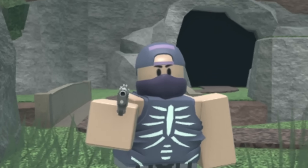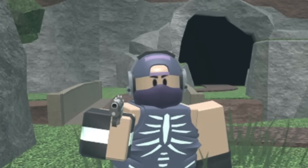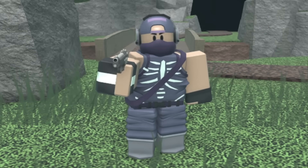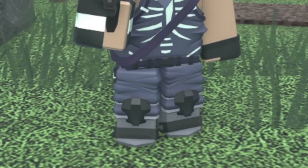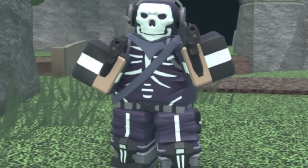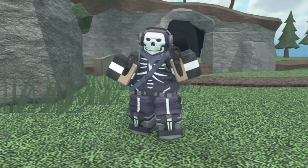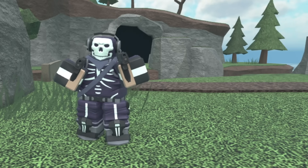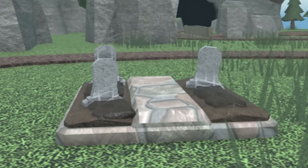Next up we have the Skull Trooper Scout. At level zero it has a hat, face mask, and rib cage design on its shirt. At level one it gets a pair of headphones and black and white gloves. At level two it gets a purple strap across its chest. At level three it gets a skull mask and some textured pants. At level four it has two guns and a full body skeleton outfit with a purple coloring. I think the skin looks really clean and I like the skeleton theme — I'm gonna give it a solid eight out of ten.